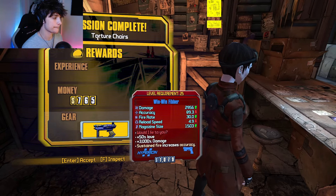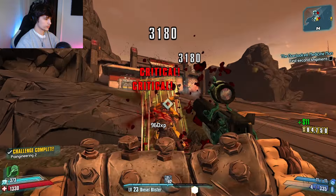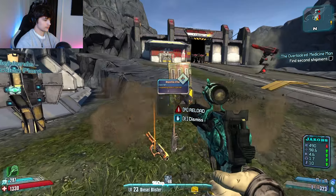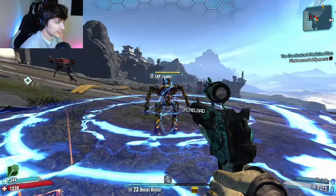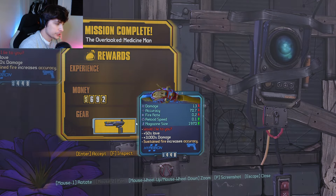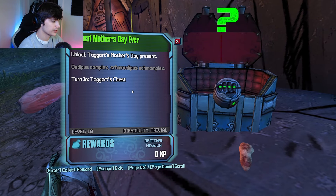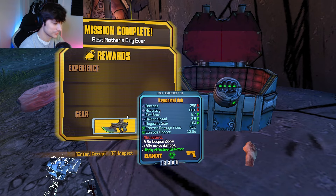Alright, what do we get? Another Fibber. This guy drops a Legendary Rocket Launcher, and he drops the Nukem, which we already got earlier. And what do we get? Another Fibber - this is our third Fibber of the run. And what do we get? We got a Lead Storm. And for completing quests, we get The Gub.